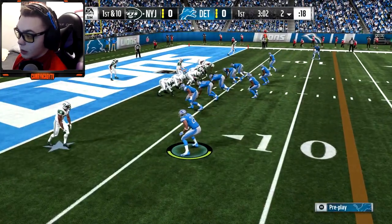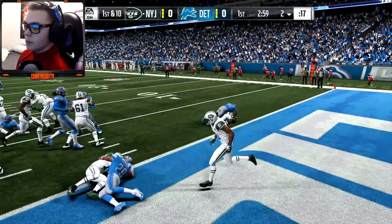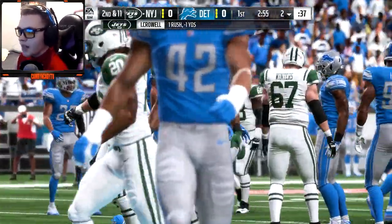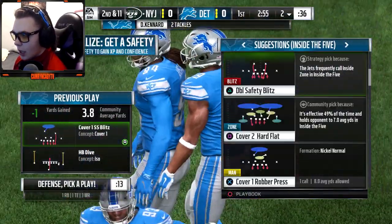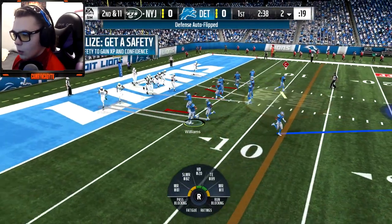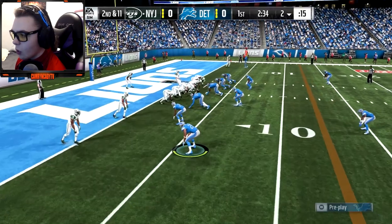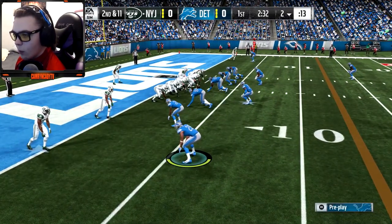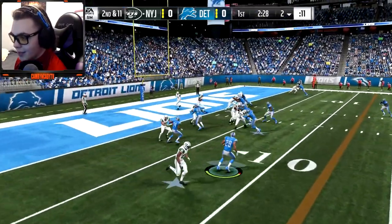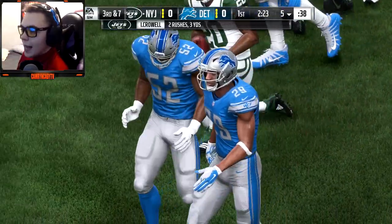Our defense was able to give us good field position. I'm gonna go ahead and blitz — see if we can get that safety. What the crap, I was coming in off the edge hot bro! They're going three wide, so I can't blitz. I'm going to have to hope my D-line plays well because I'm gonna have to play the receiver just in case it's a pass. Crowell gets up to the five.